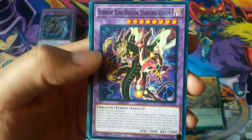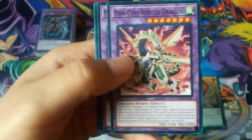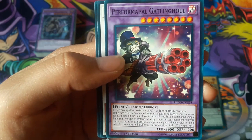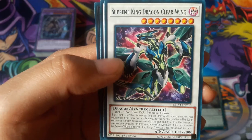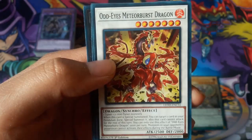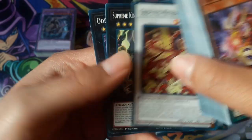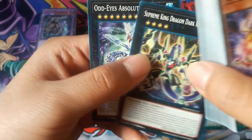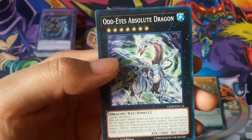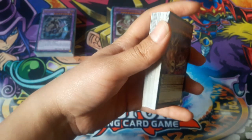Supreme King Dragon, Starry Venom, Otter Eyes Vortex Dragon, Performer Pal Gatling Goal, Supreme King Dragon Clearwing, Otter Eyes Meteor Banish Dragon, Supreme King Dragon Dark Rebellion, and Arise Absolute Dragon. That's it for that deck.